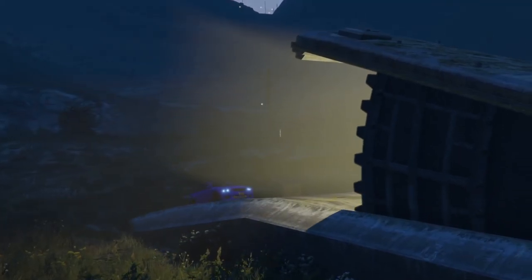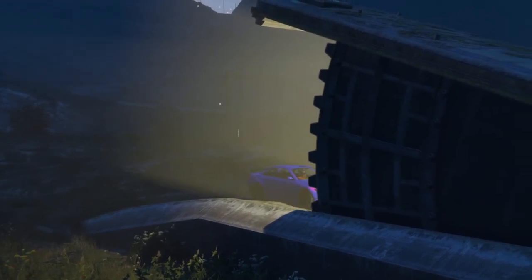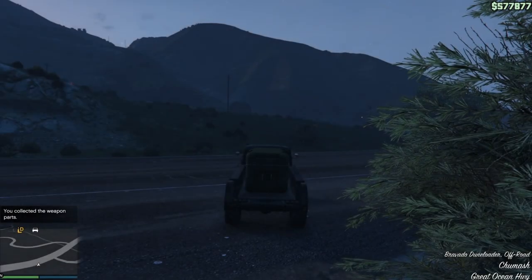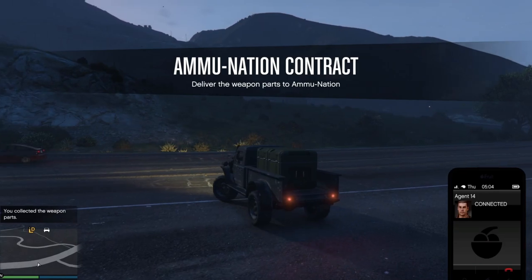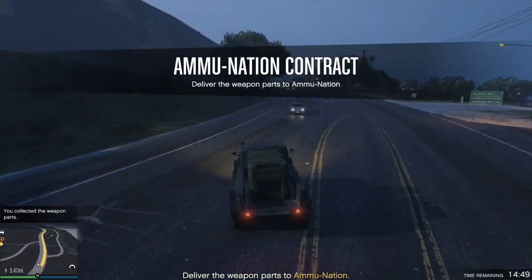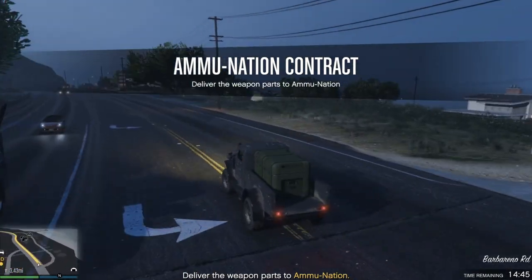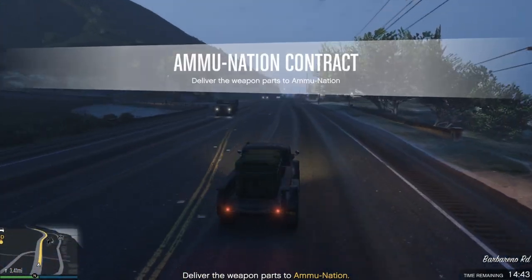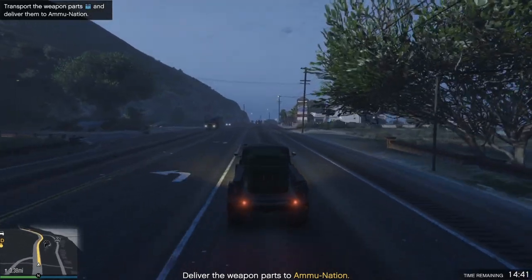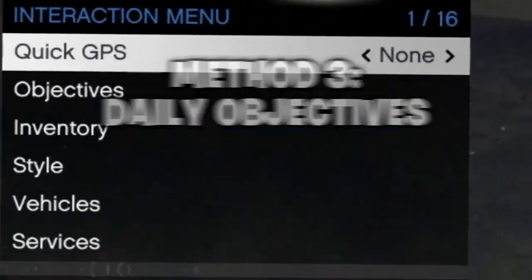Next is free money from the casino, which you can do every single day. Go up to the counter and get a visitor bonus of $1,000 chips daily. You can also spin the lucky wheel for clothing, RP, and sometimes $40,000–$50,000, or even a car. Always stop by the casino when you log on. I would not recommend gambling though — it does not usually give you a return on your investment.